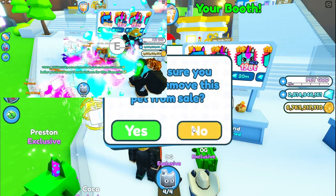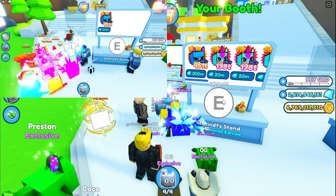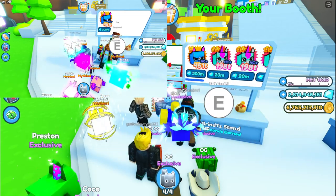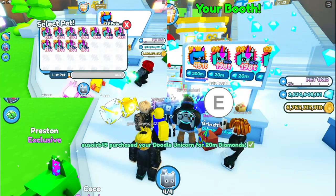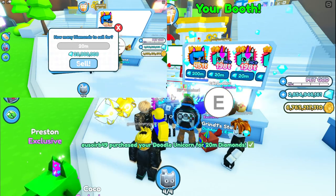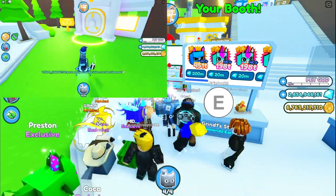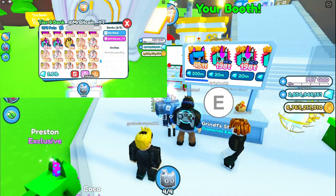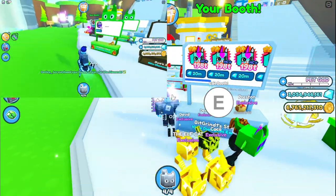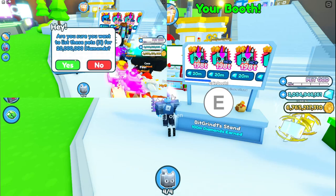These things are just selling like hot cakes! No spots available — we've got two spots left, so let's list two more at 20 million. This other account just sold out — all ten gone. Let's list more at 20 million and sell. There are only two left in the bank because we didn't deposit that many, but we're just doing this as a demonstration.